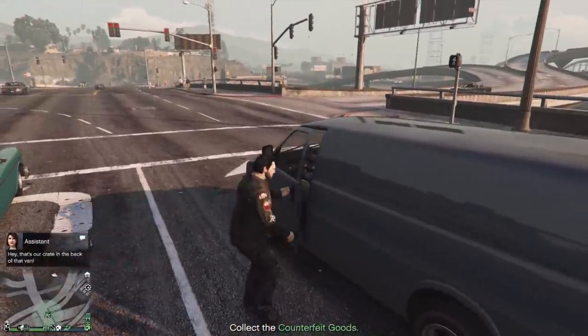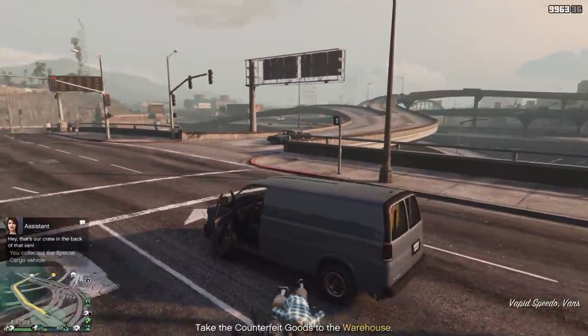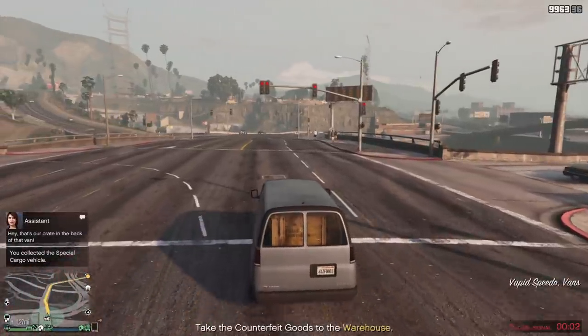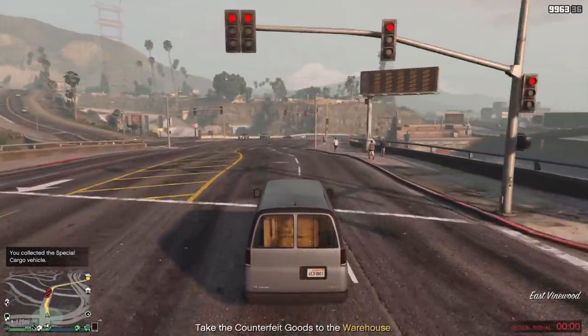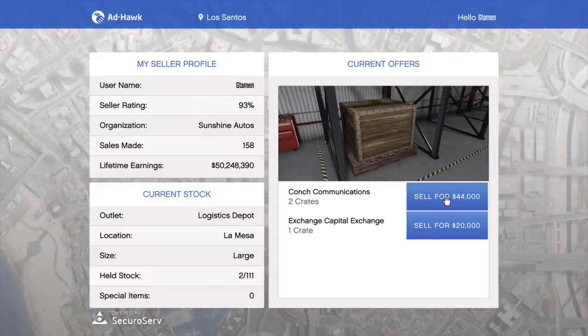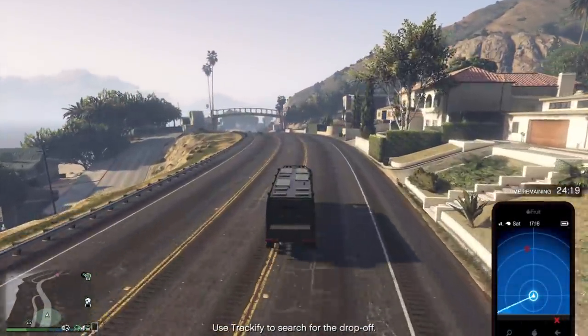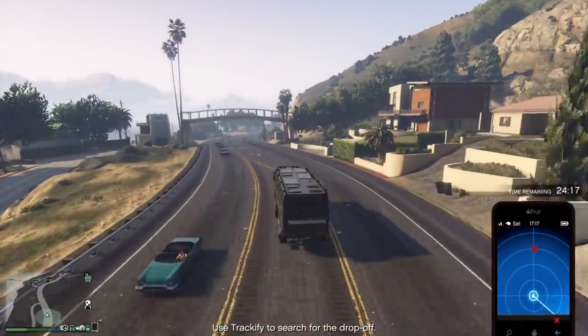Selling a large warehouse this week will make you at least 3.8 million profit, making all the money you invested into it back immediately and also turning a profit. The same will go for a medium warehouse — you won't be making as much profit, but you'll still be making a good amount of money, making your money back and turning a profit.